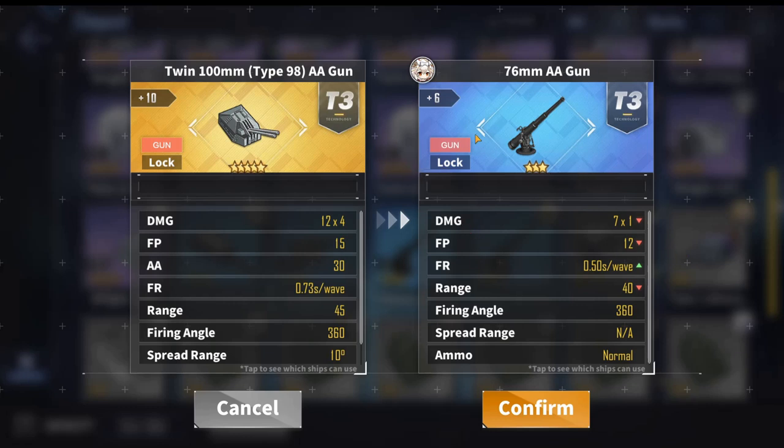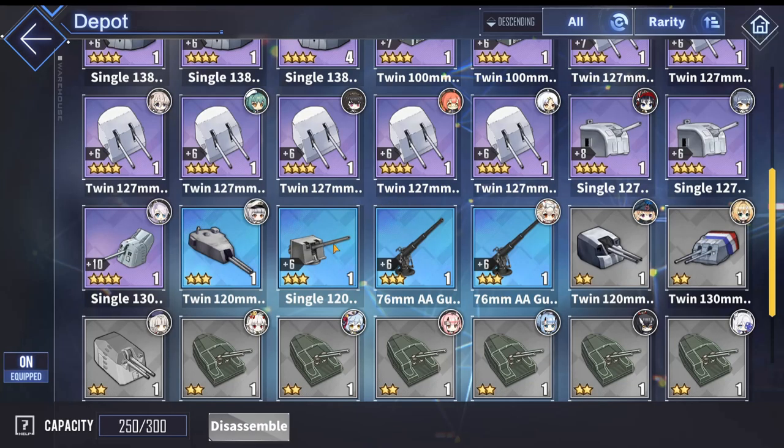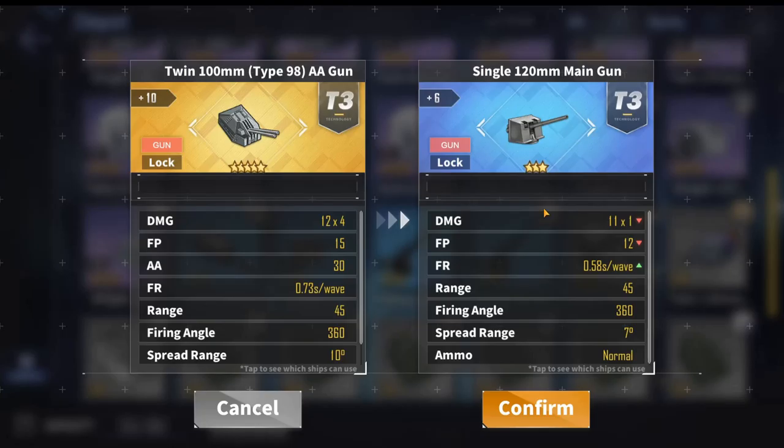If you don't have the 76mm, you can also use the single 120mm, but it has a 0.08 second slower reload compared to the 76mm. So if you do have the 76mm, definitely use it over the single 120mm.